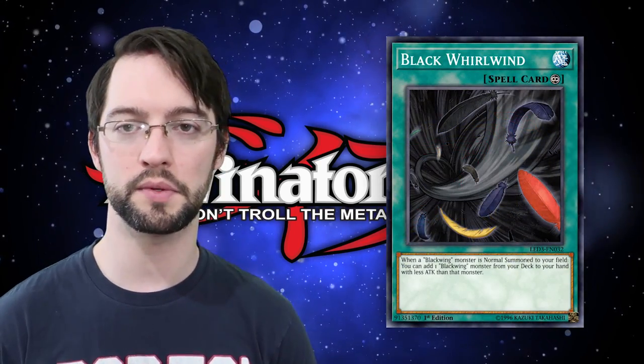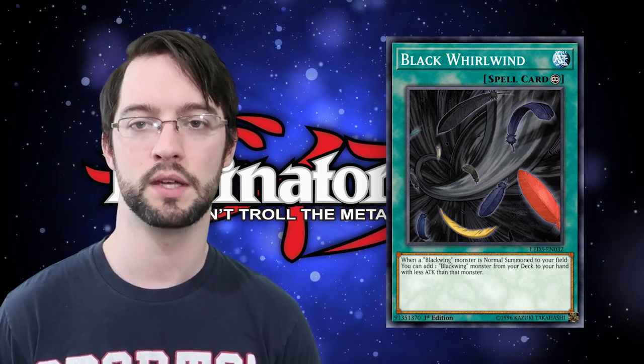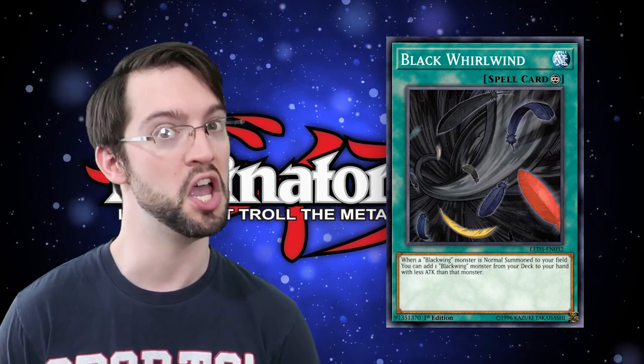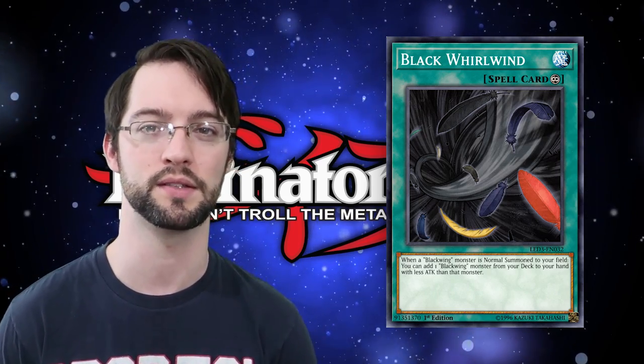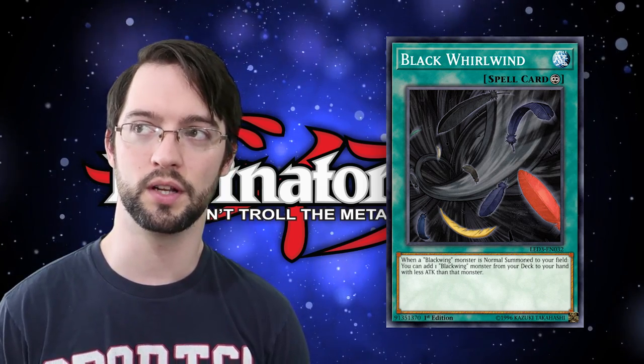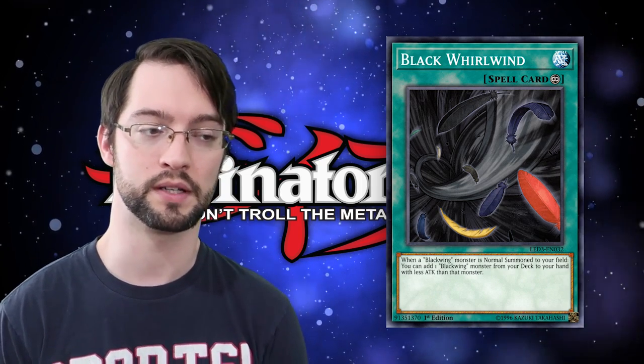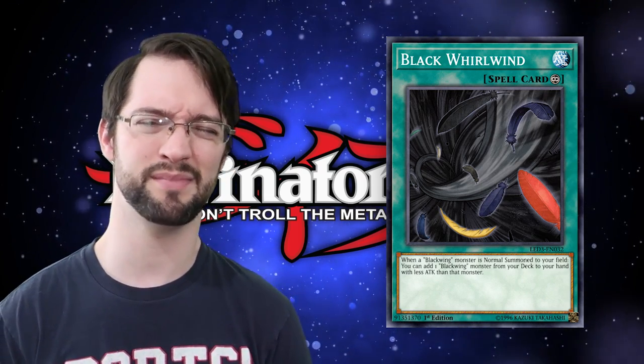Finally we are getting to cards that are more meta-relevant, and this is Black Whirlwind. When you normally summon a Blackwing monster while you control this face-up continuous spell card, you can search a Blackwing from your deck — it needs to have less attack than the one you summoned, but there's so many Blackwings you could literally play one copy of every Blackwing and run out of space before you hit 60 cards. They just kept giving that deck support. The worst part about this card is it's continuous, which means your opponent can negate it with MST — they can just chain it to when it activates when you summon. Also it's kind of unsearchable itself, meaning your setup card is hard to get to. As much as it would have been cool if it were actually a field spell, it's still essential for the deck — at least it was for the longest time. Regardless, it's a really solid search card and at this point Blackwings were actually super powerful.